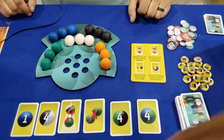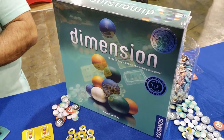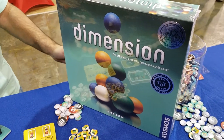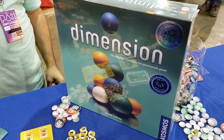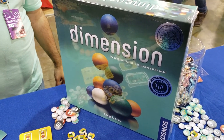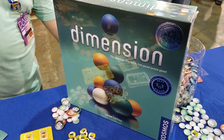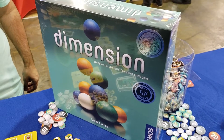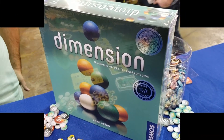Thank you so much for this overview. This is Dimension from Cosmos, here at the con — it's an official release and it's been out for some time. There are Dimension tournaments that have been held. The MSRP is $49.95. This is Jeremy from Jumbo Live Plays Games, and we are still at PAX Unplugged 2018. Thank you for your time, party people.